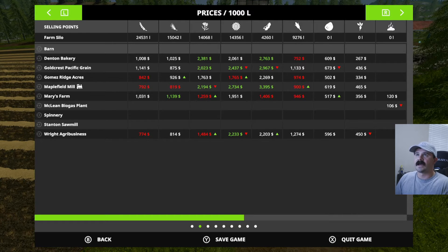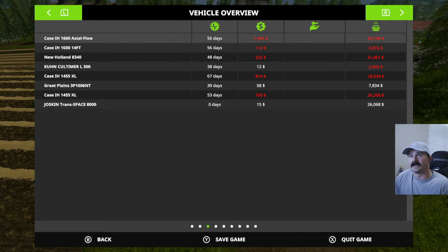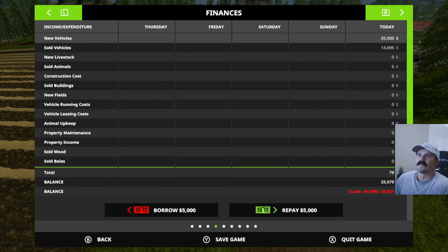The first thing we want to look at is our daily operating expenses. If you hit the plus sign you can navigate to this page, which will show all of your equipment and the cost per day to operate it. The first column is the age of the equipment, the second column is how much it costs per day, and the third column is how much you could sell it for.